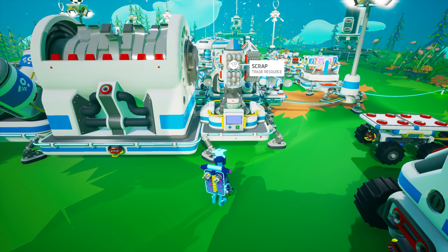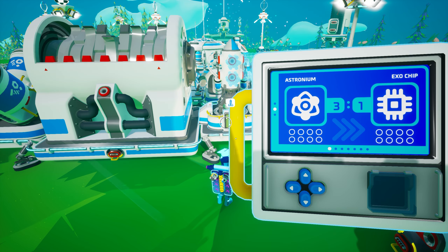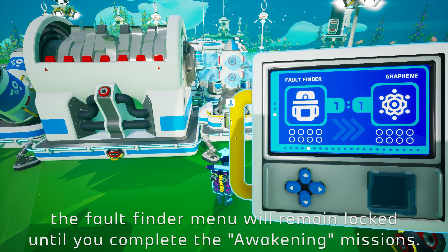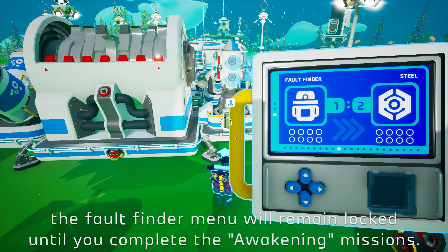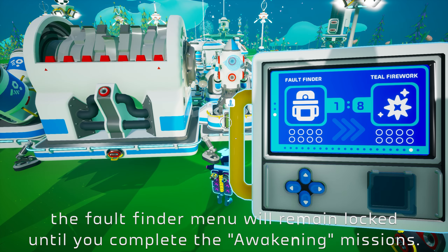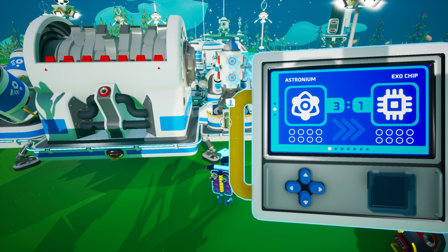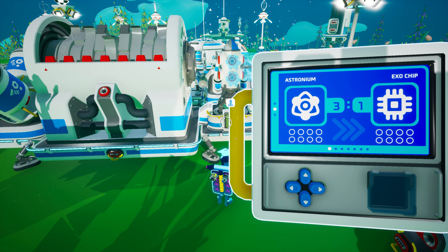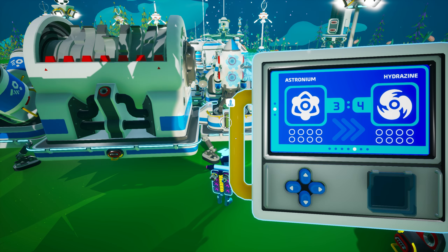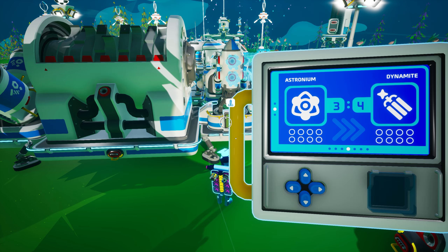Scrap is not the only resource you can use to trade on the trade platform. If you scroll down on the control panel, you will discover that you can also use Astronium and Fault Finders, though we will not be discussing Fault Finders in depth until Astroneer Academy 402. Just know you will eventually be able to use Fault Finders to trade for all composite resources along with QTRTGs, hybrid rose seeds, numerous colors of fireworks, and the beach ball variant of the recreational sphere. For our discussion today, let's look at the various items you can obtain by trading Astronium. You can use Astronium to trade for packagers at a ratio of 1 to 4, solid fuel jump jets at a ratio of 1 to 2, dynamite and hydrazine at a ratio of 3 to 4, exo chips at a ratio of 3 to 1, and the portable smelting furnace and gravity globe at a ratio of 8 to 1.